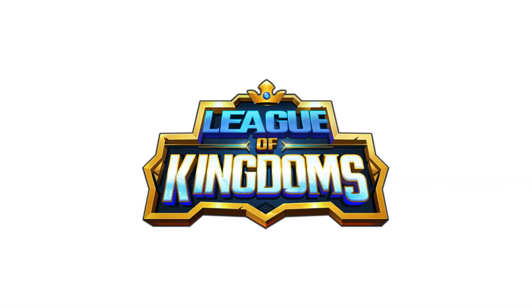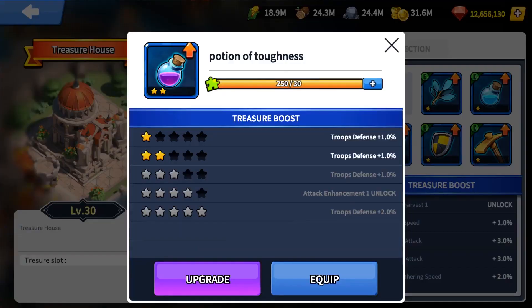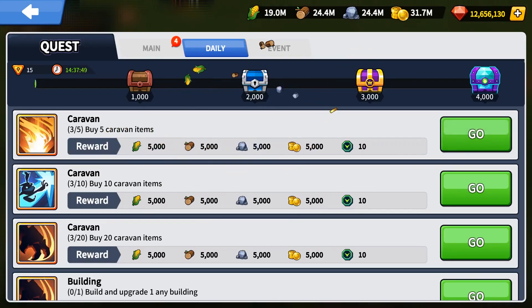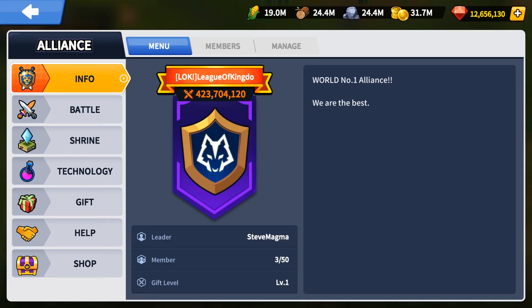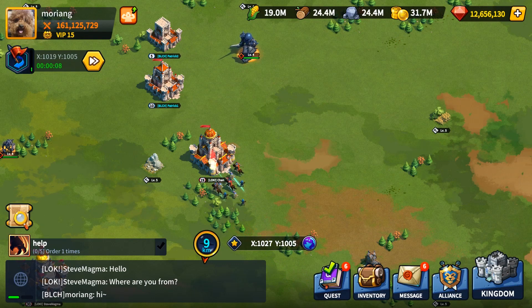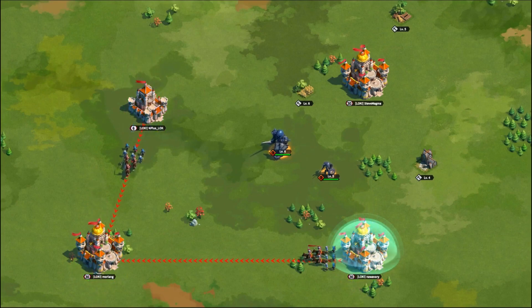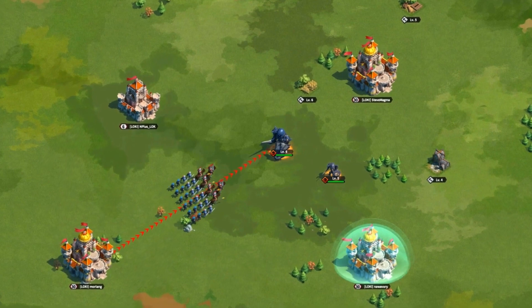The third game on our list is called League of Kingdoms, and oh boy is this a fun one. In League of Kingdoms, you must be in possession of lands — which are NFTs — and take care of them. You can sell land in the marketplace later on, but no one will buy your land if you take care of it poorly. That is why you need to develop it, make it pleasing, and keep it protected. You can build kingdoms, act as king, build walls to keep citizens safe, and also go on the offensive by building barracks and an academy to train your troops and conquer other kingdoms.